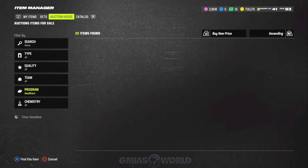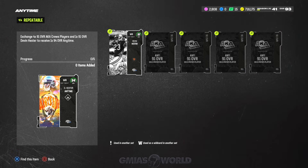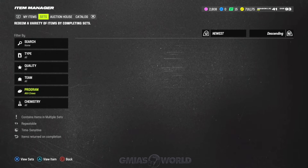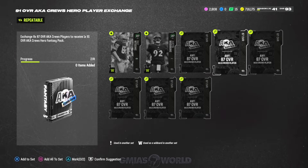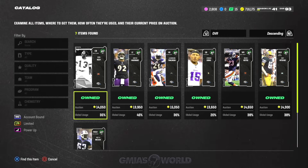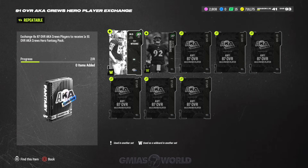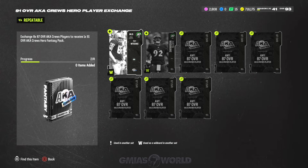Depending on how much you spend, you can sell the card and get your coins back, or keep it. Remember: the 91 you use is specific to AKA — it's not just any 91. You have to make the specific AKA 91s. Doing this right now is a bit tedious because you have to make seven or eight of them — actually eight. The 91s usually go for about 100k, so that's the ballpark you're looking at per card needed.